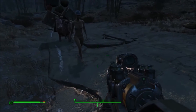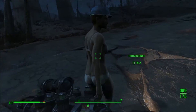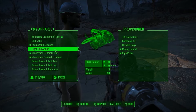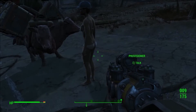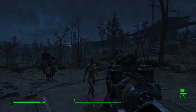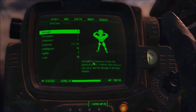Provisioners, or supply line caravans, wander the commonwealth on their route and visit both towns. I don't know why she's naked, she should still have her clothes. She has her clothes — she just can't wear them with a mining helmet. I like equipping my provisioners with mining helmets.